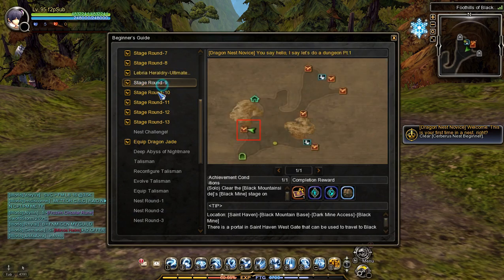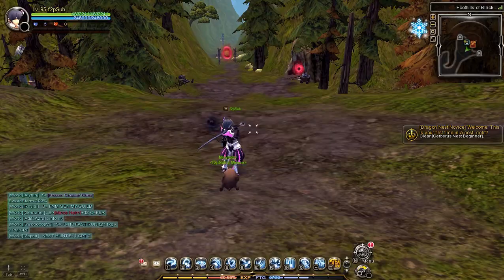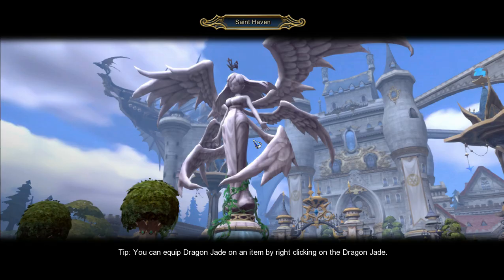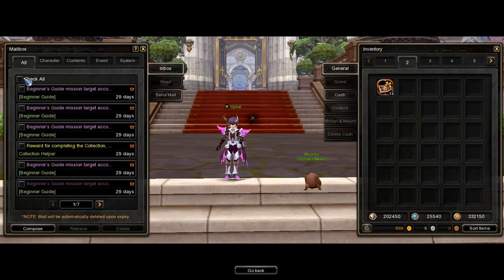When you are done clearing Stage Rounds 9 to 13, go back to town and claim the rewards. Open your mail and receive all Rare Grade Vibrant Heraldry with 100,000 Attack Stats and the Cerberus Fellowship Patch.